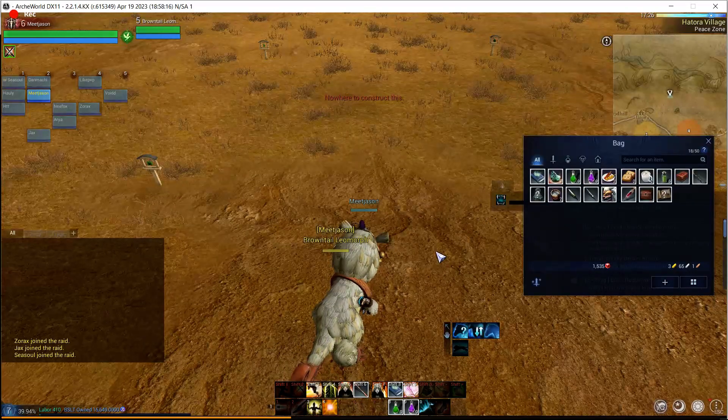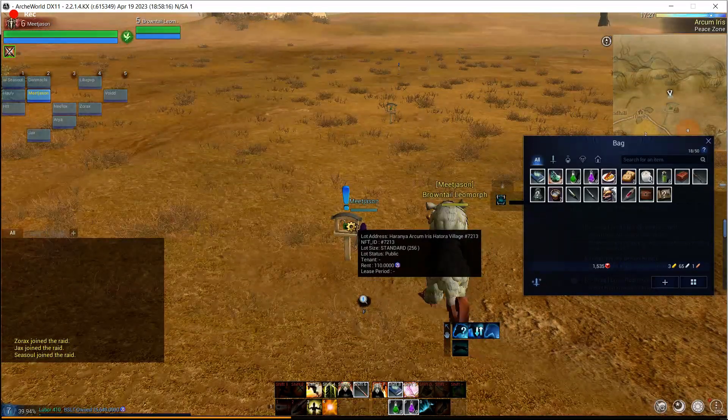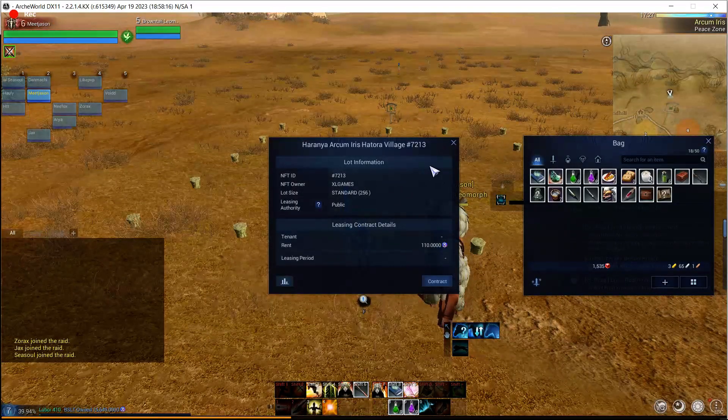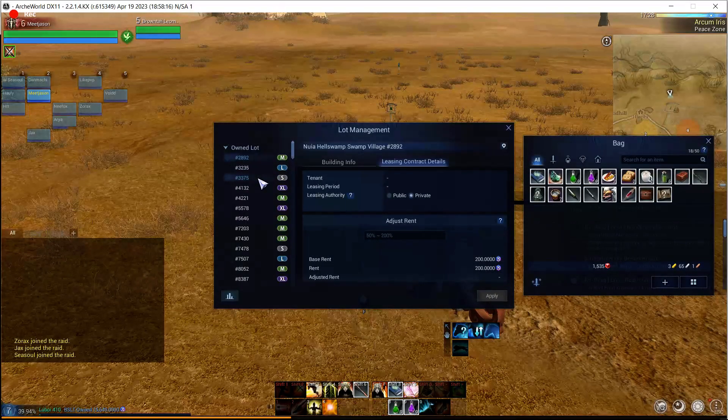So in order to do this, we need to actually find our lot. Is it this one? No, this is a public one. So let's control H — we're going to find our lot here. We have so many of them and need to find which number it is. It's a small one, I think.